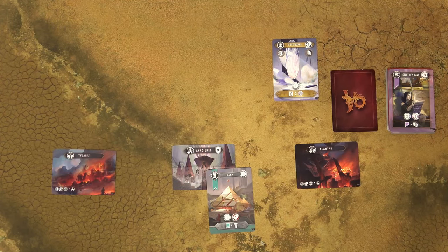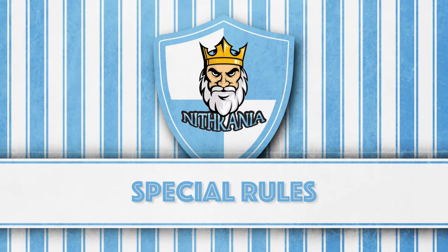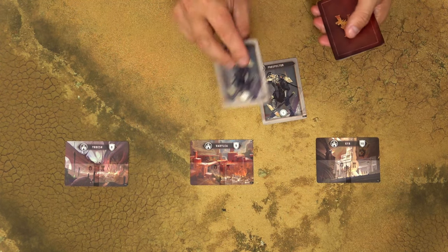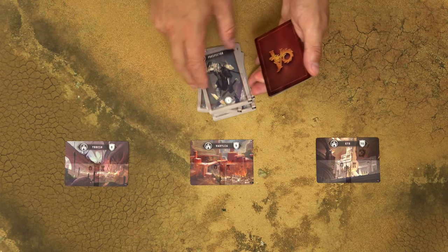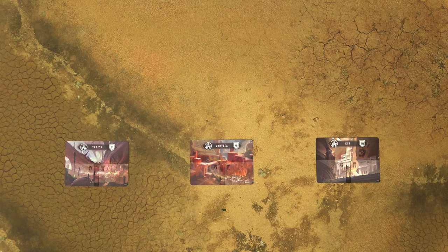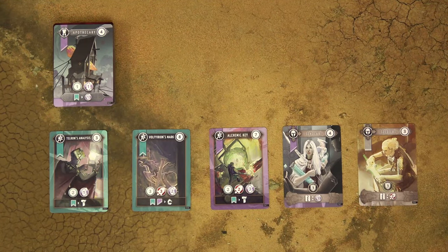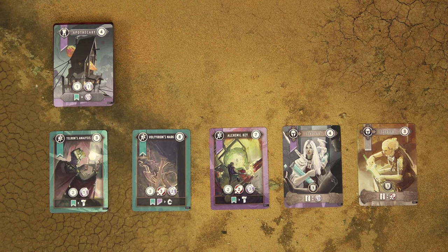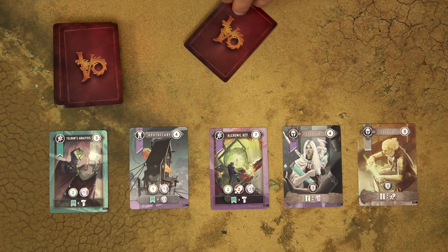The game ends immediately when one of the players loses all of his cities, either due to enemy attacks or due to Valfurion attacks. Now we'll cover some exceptions to the standard rules. Only during their first turn, when players draw their first 5 cards, they can mulligan — if they don't like the cards they see, they can shuffle them again and draw 5 new cards, which they must play. Additionally, only during the first round and before acquiring any cards from the asset row, the player who starts the game can discard one of the cards for free and replace it with the card from the top of the deck. The discarded card goes to the bottom of the deck.